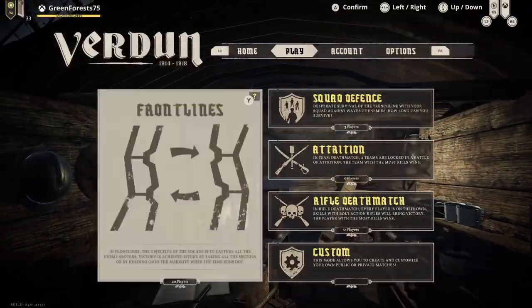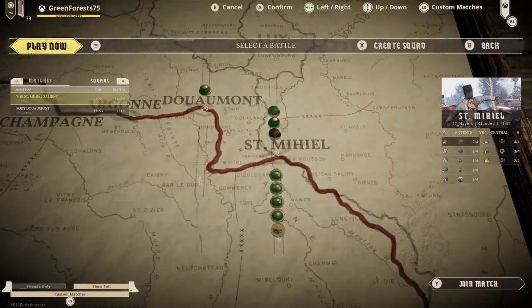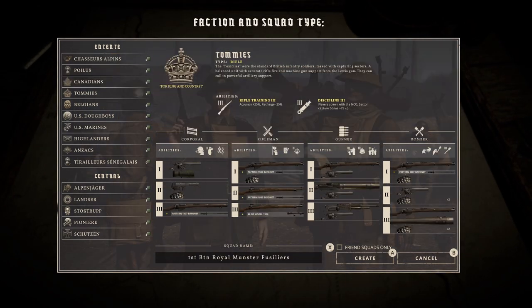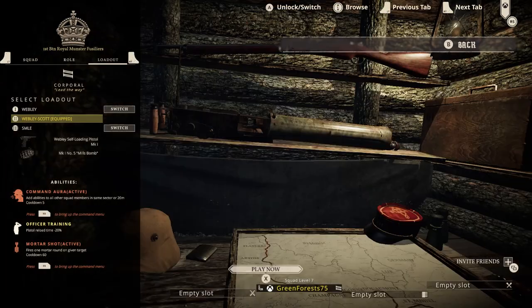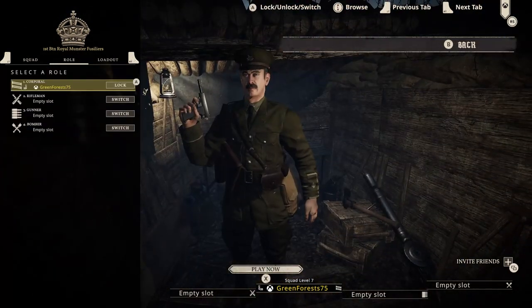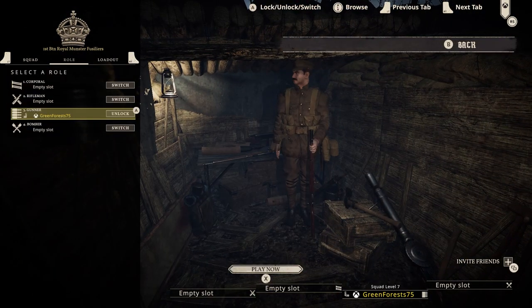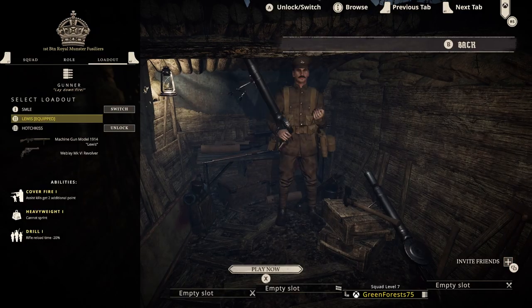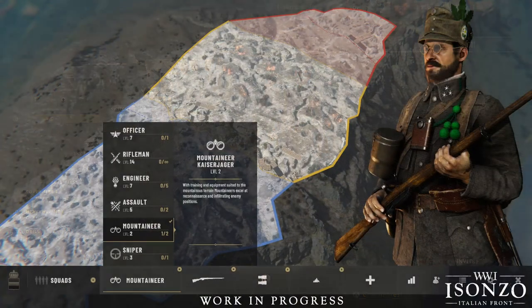One of the things I hear the most when playing with new players in Tannenberg and Verdun is 'how do I change my class?' Because honestly, the current system for changing guns and classes is pretty cumbersome. Although it might not seem like much, it's very important to understand how this works and see the tweaks that have been made here. So now we'll jump right into this devblog.